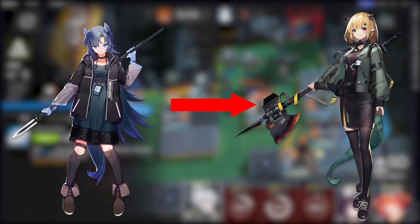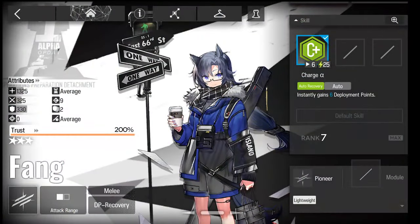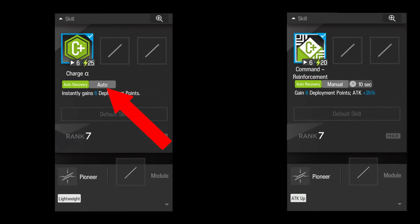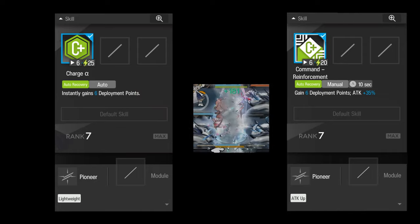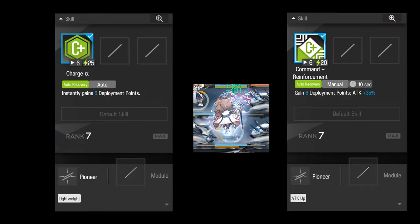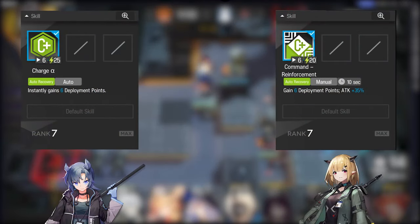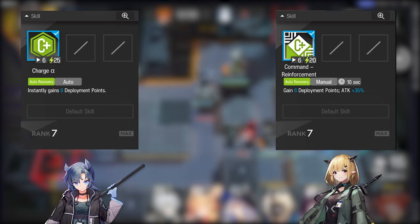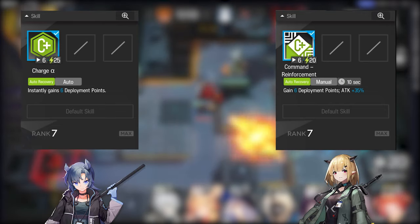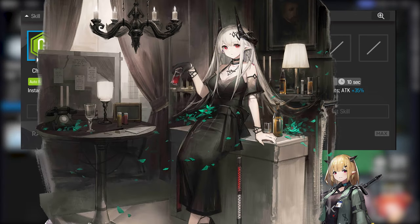The reason we are choosing Fang over Vanilla is really just down to what we are using our vanguards for. We're just trying to stall those initial few enemies whilst waiting for enough DP to place down the goods. Fang has a shorter skill cycle thanks to that instant automatic activation. Whenever you see this orange bar underneath a unit's skill, that means they are in a state known as SP lockout and cannot regain points towards their next skill activation. Even though Fang requires more SP than Vanilla to trigger her skill, her skill cycle is actually 5 seconds shorter thanks to not having the orange bar.